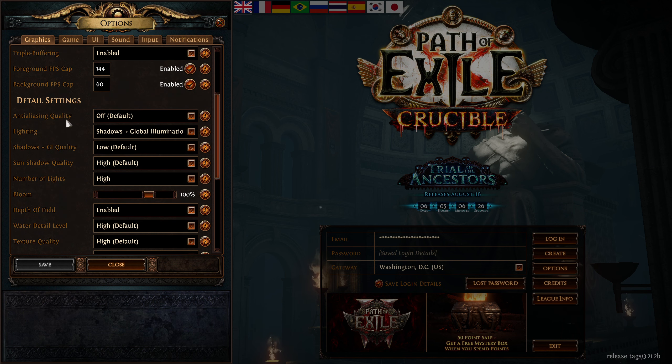You have to have dynamic resolution disabled — otherwise once you get into the maps, especially really juicy maps, you're going to lag terribly. I do have shadows and global illumination on just for a little better visuals, using low default settings. Sun shadow quality is set to high, but if you're running a smaller end system I would highly recommend setting this to low.